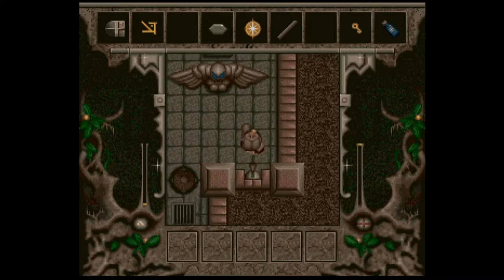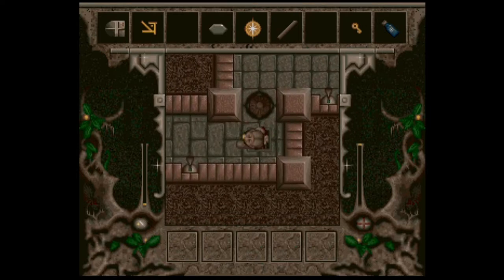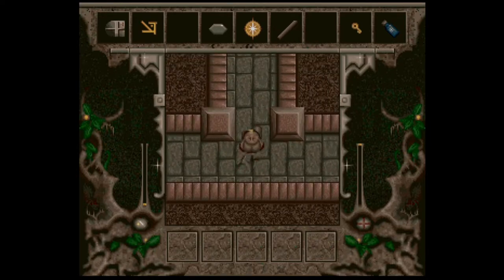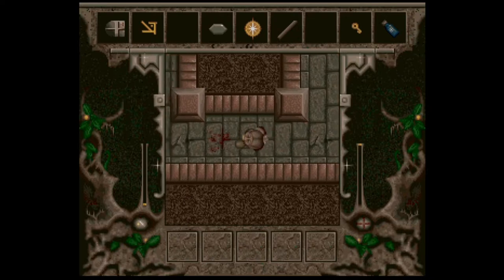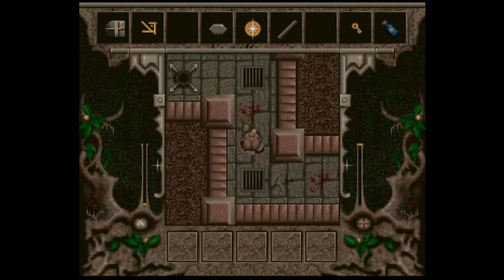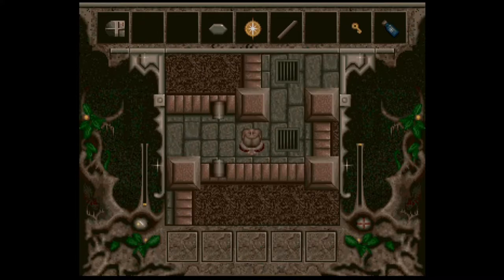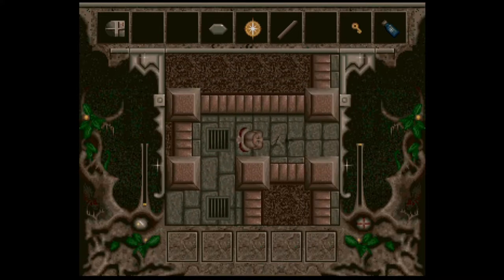What do we think the gold symbol does? I'm not 100% sure. Let's just go and see. So we've reloaded. I'm going to have another little wander around and see if we can work out what some of this stuff is for, or if we can find some more gems to close those secret doors.